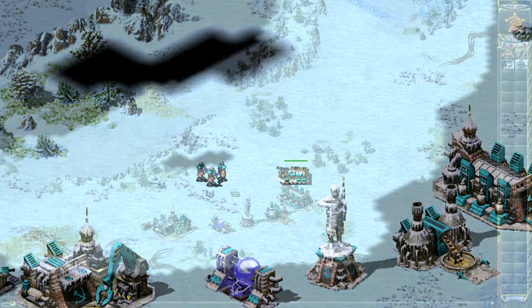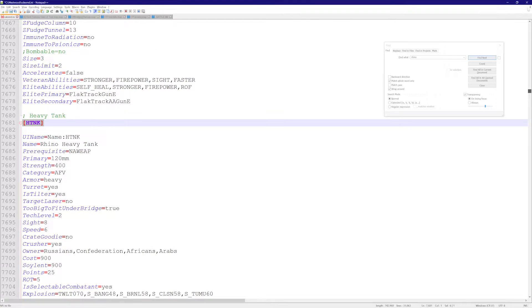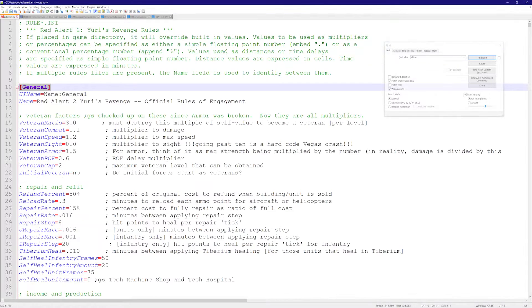It goes back to full health. If I go to rules.ini, right at the top under general, there's something called 'repair rate' — this is how fast it's going to repair, specifically the minutes between applying each repair step.